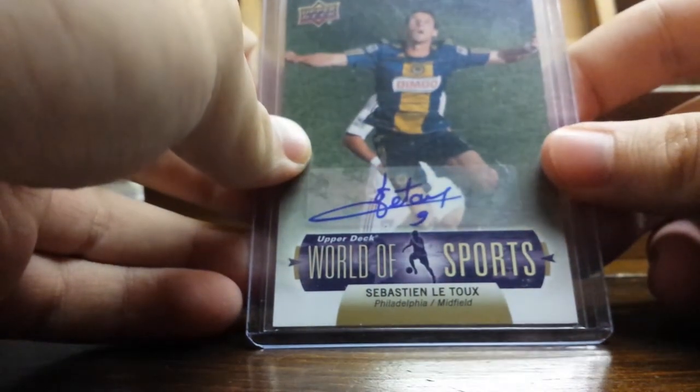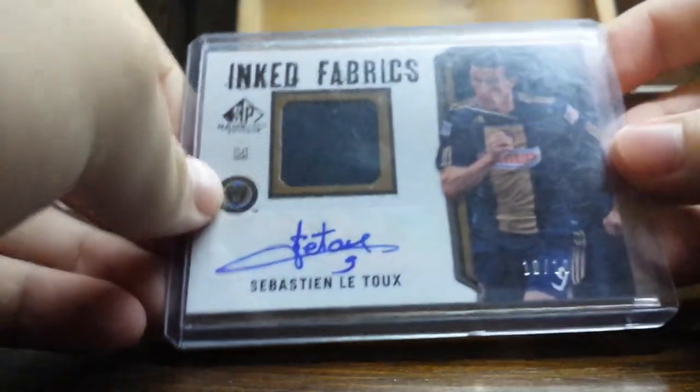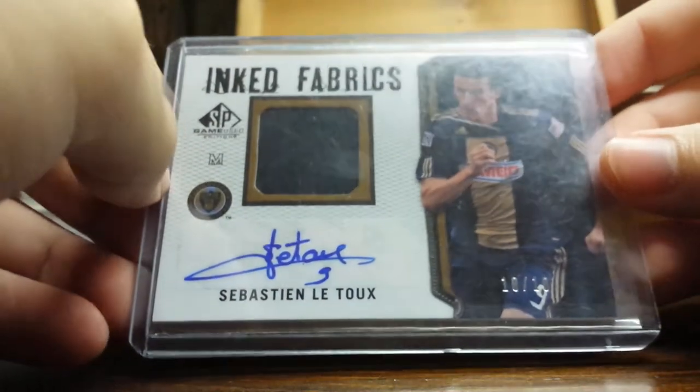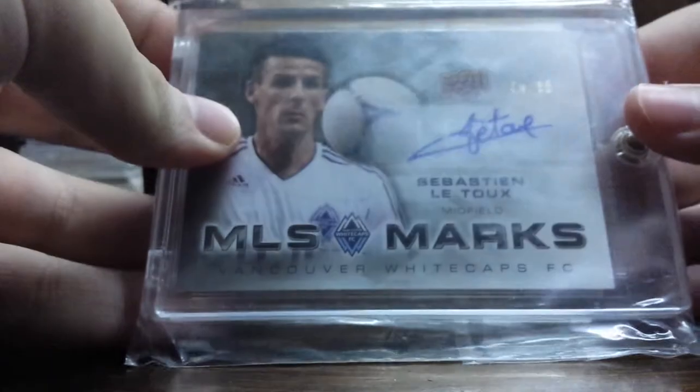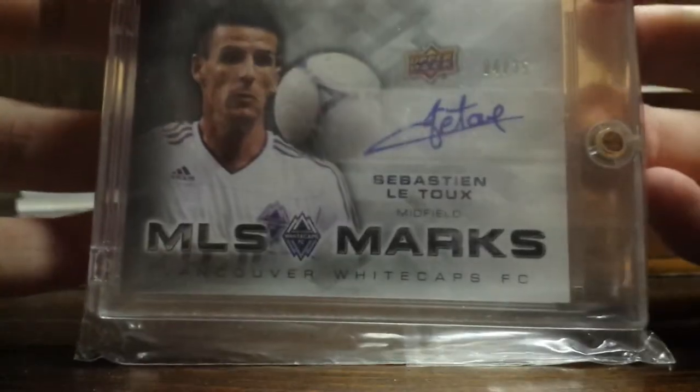Now onto my certified stuff. From 2011 Upper Deck World of Sports, got the certified autograph right here. These are probably my three favorites. From 2011 SP game used, got the inked fabric relic number 10 out of 10 of Spatialin 2 — really like this card, bought off a friend who gave me a great deal. From 2011 Upper Deck Soccer, MLS Marks number 4 out of 30 — really nice, really happy I got that card. And finally from 2012 Upper Deck Soccer, number 4 out of 35 of Spatialin 2 in his Whitecaps uniform — yeah, that's really nice. Definitely looking to pick up a few of his autographs from this year too.